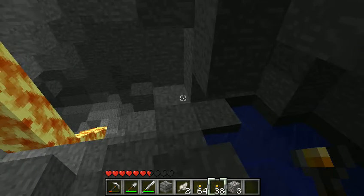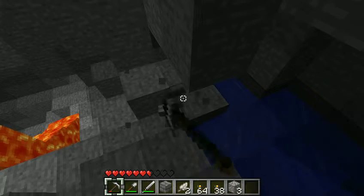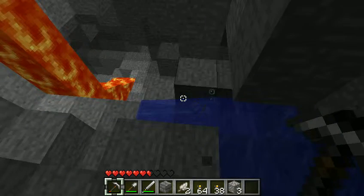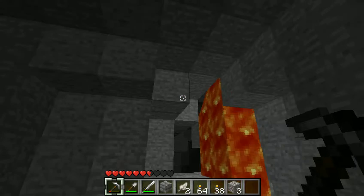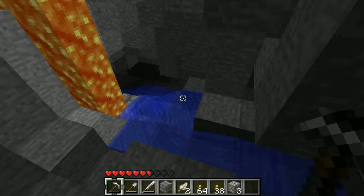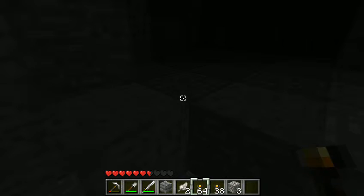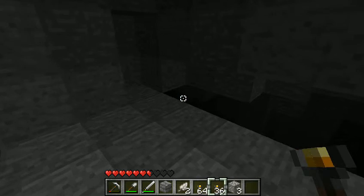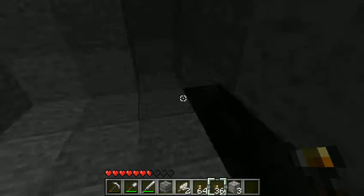Let's see — we have water and we have lava over here, and I have not been over here. Let me get rid of this lava, or at least as best as I can right now, so it's actually safe. I don't know what I'm doing. That looks interesting down there, but I'll go down there in a little bit.